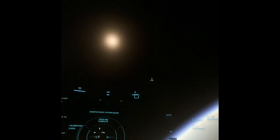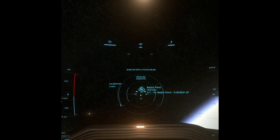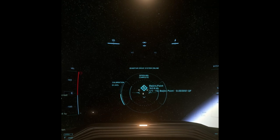Pull off the gate. Looks like they've got at least a Liberator, Idris, Kraken, Bad New Merchantman even.